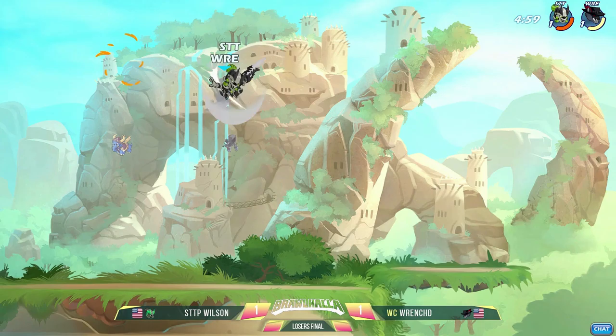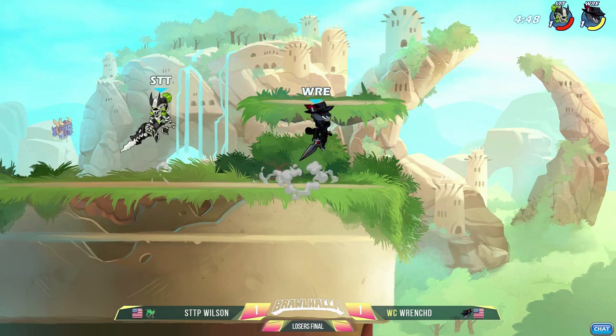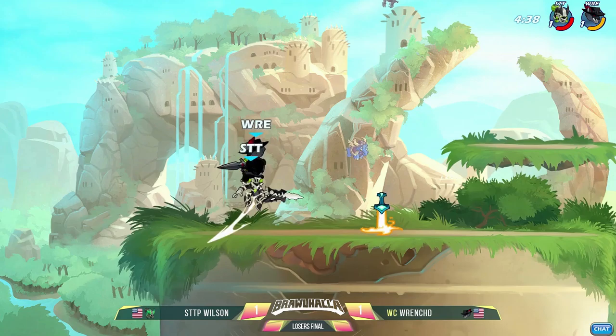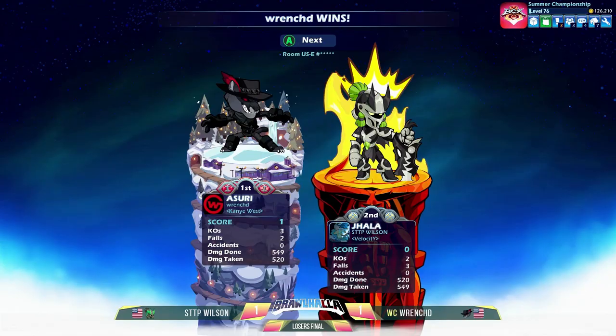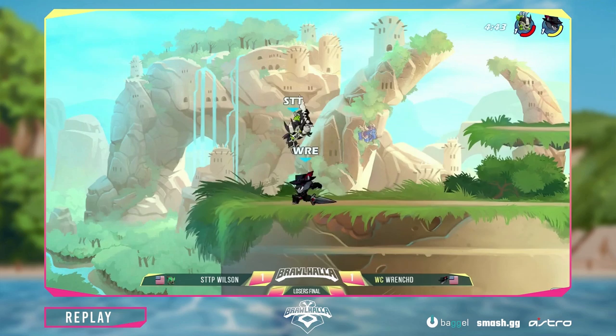Wilson dodging out the down air but able to clean it up. One stock apiece, but quite a damage hill to climb. He's sticking with the sword — threw his axe away and picked up the sword. You see them both crossing each other, chase dodging towards each other at the exact same time. They're in the sword dittos. That's going to be a punish — that's a Noel move you see a lot. Wrench sending Wilson wide. Got scared just shy of the wall — that weapon drop taking too much of his resources. That's Wrench going up 2-1 in this best of five.